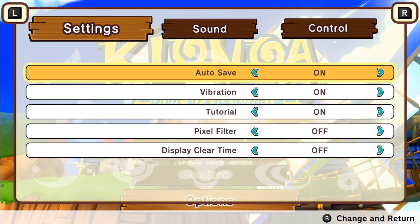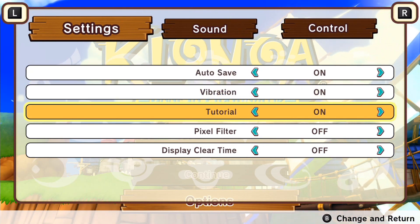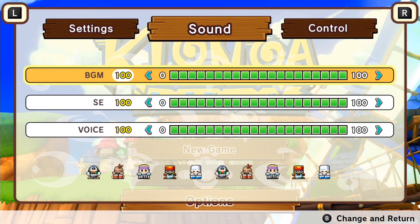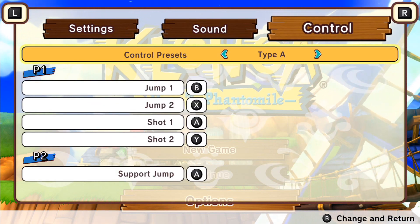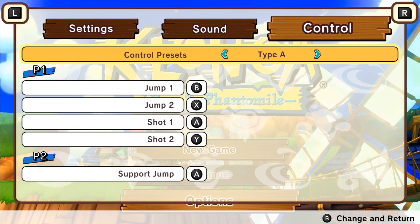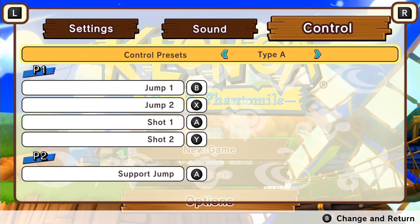When it comes to the settings in this entire game — which also applies to Klonoa 2 Lunatea's Veil — we can figure out specific settings, including the new autosaving feature. Every time you complete certain stages, the game now autosaves, so there's no need for memory cards or anything like that.